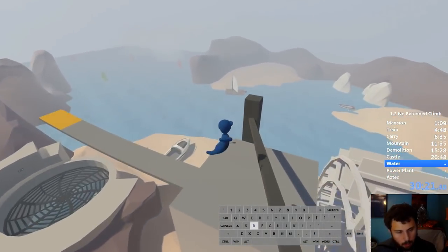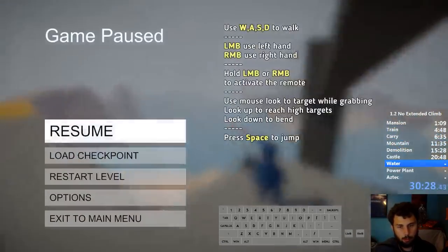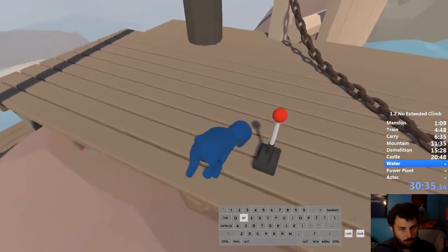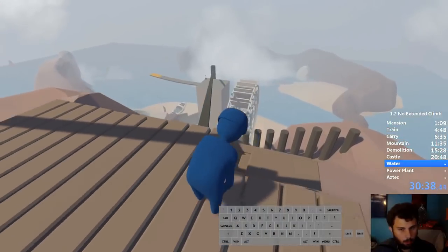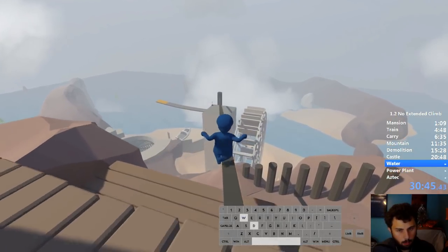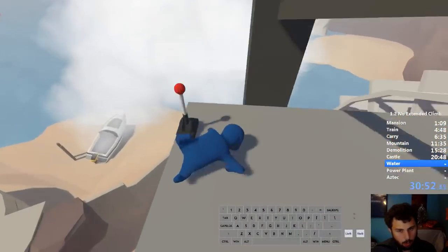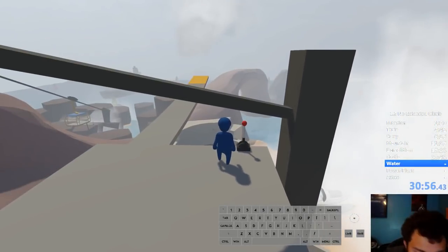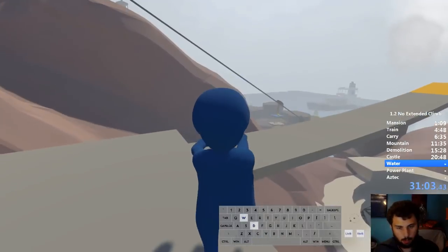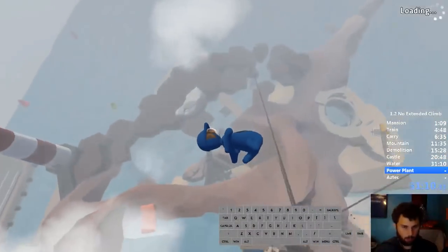Once you're up here, move over to the side, do some bunny hopping across here - you can get an achievement if you dive off correctly. Now we're going to Power Plant, the second-to-last level. If you're running 1.0 this will be your last level. Depending on the version, the setup will be different for the final skip. My setup may not actually work with 1.3 so we'll probably have to do a little bit of figuring around with it.